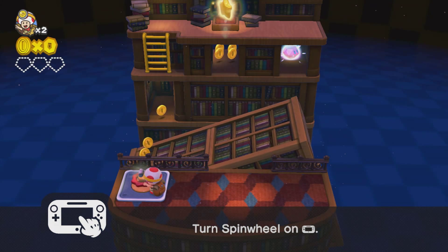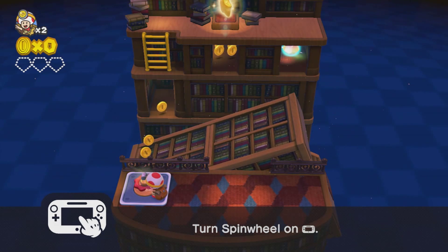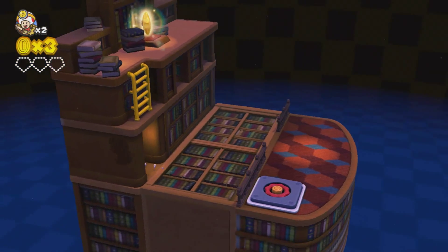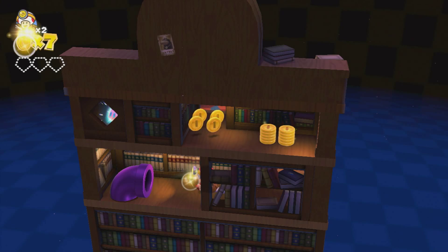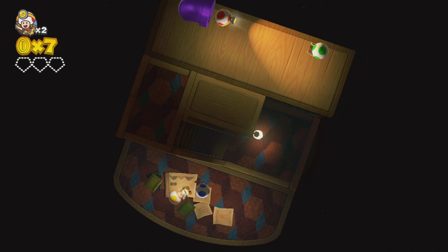Gonna turn it and see what happens. So the bookshelves completely shift, but before we do that, let's see what we can get while it's on its neutral ground. Some coins in here. Leads us to this warp pipe. Spits us out down here.